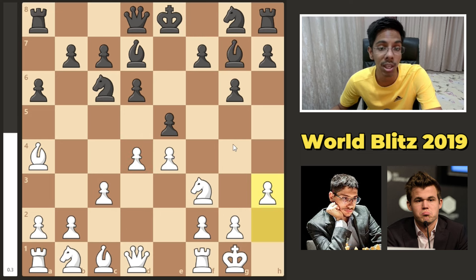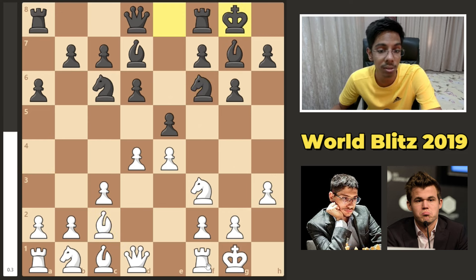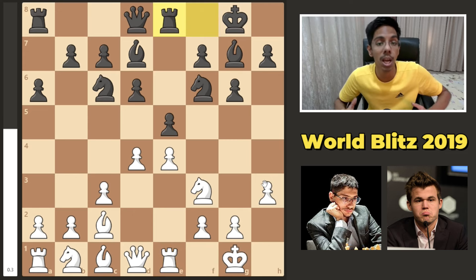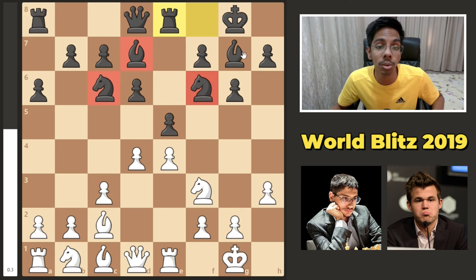h3 preventing any bishop activity. Nf6. The bishop comes all the way back to protect the center. Castle. Rook to e1. Rook to e8. Opening is done — 10 moves in, we get the Ruy Lopez, the Morphy Defense. Very common position. White has all the space; black is a bit cramped.